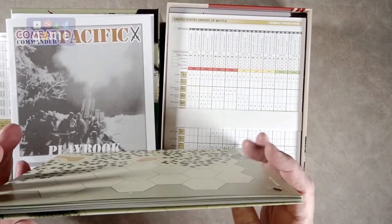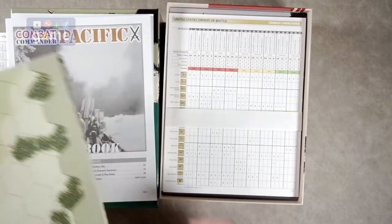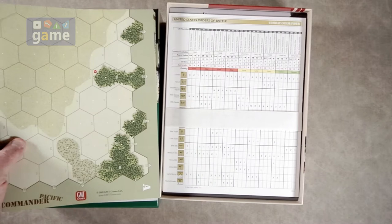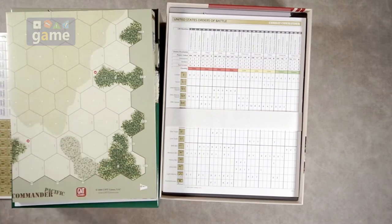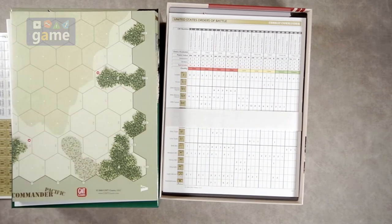So you get six maps and they're folded. This is one game that has a lot of maps, so unfortunately mounted maps would not be practical. These are paper maps, so just get a poster and some plexiglass and put them under there.